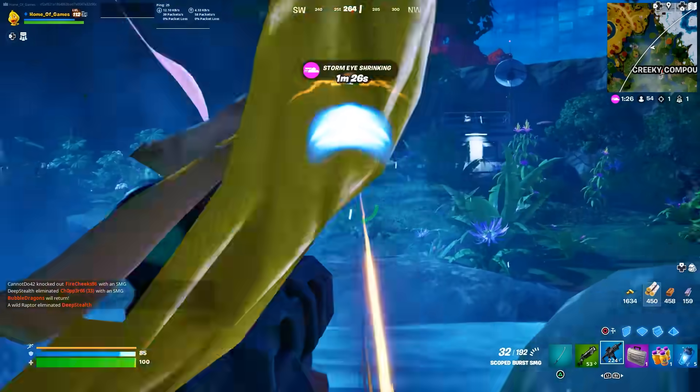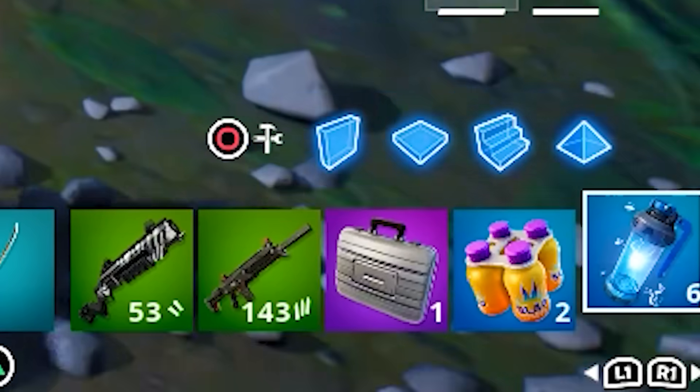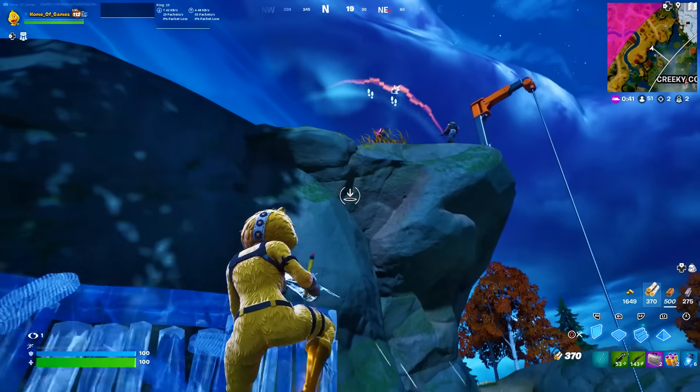Shield Breaker — we got him! These things are sick, and you get six of them too. That's nuts. Oh, we got some more enemies right here.